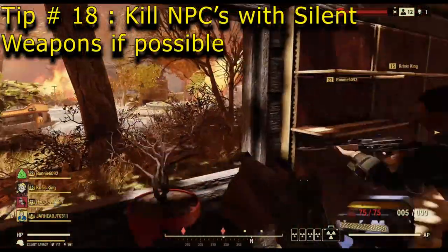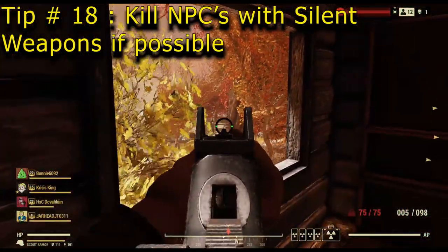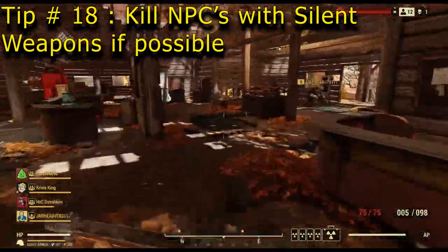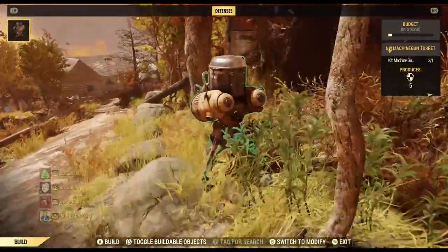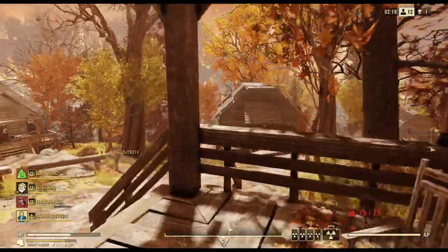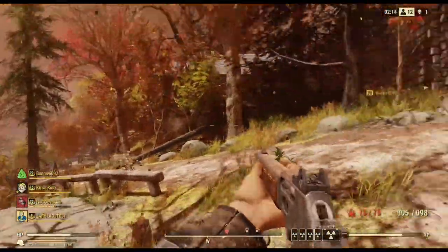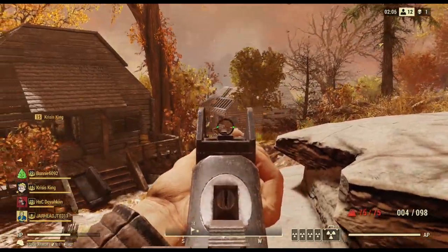One thing I always recommend: there are NPC mobs in this game — Mirelurks, ghouls, that kind of stuff. If you can take those down with a melee weapon or just your fists, do it. Because every gunshot gives away your position in this game, and you want to sneak around.